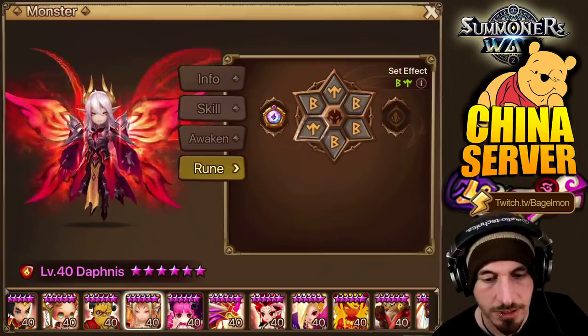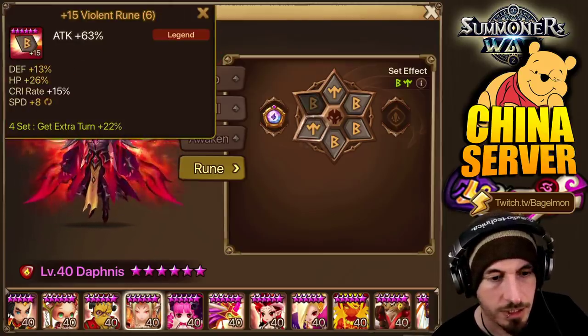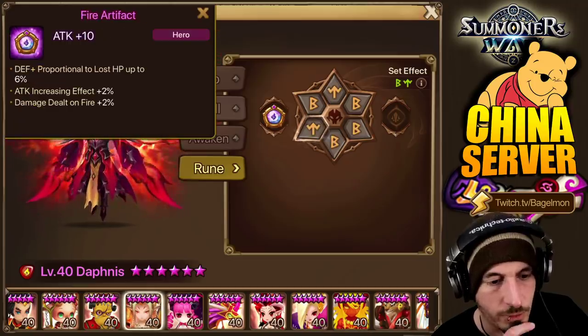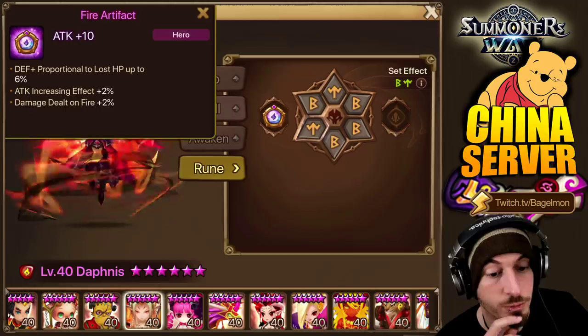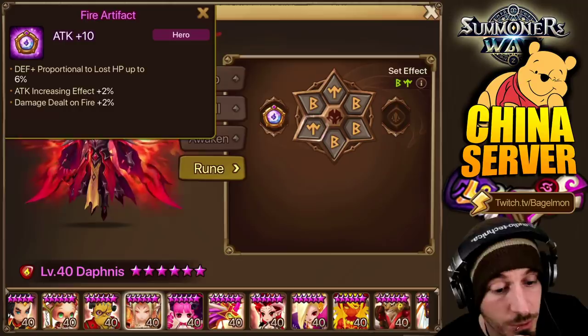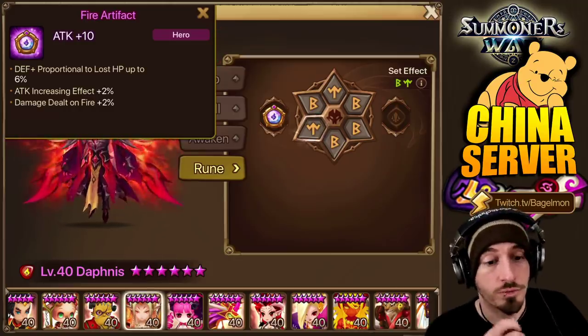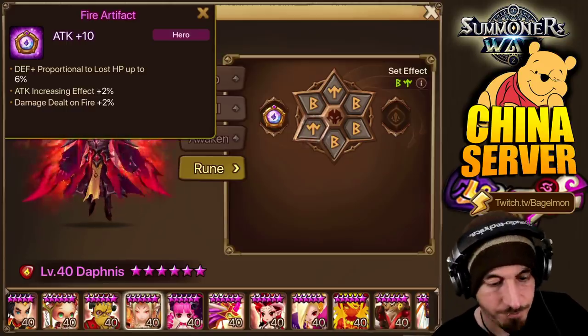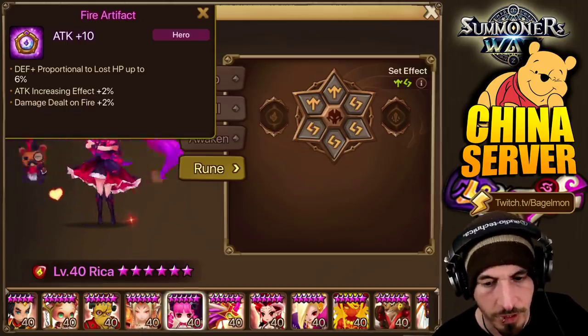We have Deafness — he's on attack, crit damage, attack. This is not upgraded. Defense plus proportion to lost HP — makes sense, he loses his own HP. Attack increasing effect plus 2% — good if you're using Fran or Basset with him. Damage dealt on fire plus 2% as well, but it's not fully upgraded.